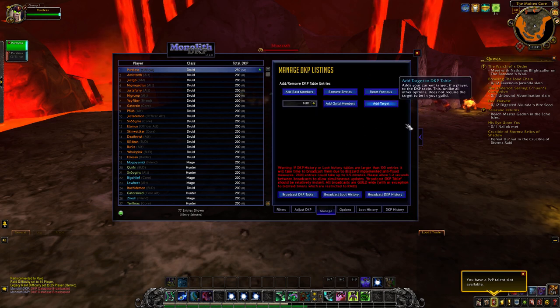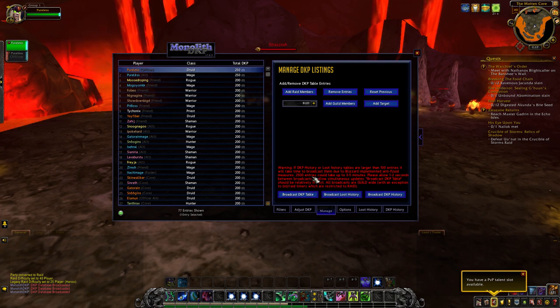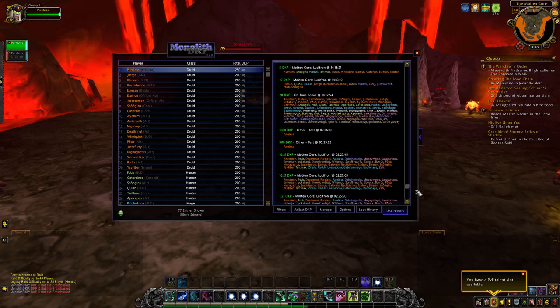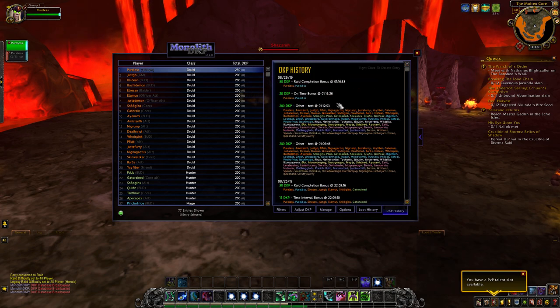As far as the functions in the different tabs — I already showed you how to add and remove people to the DKP list. At the bottom, this is to broadcast all of the current tables to everybody within the guild. These broadcasts are guild-wide, not raid-wide, so everybody that's online will get those updates. Broadcast DKP table broadcasts that, broadcast loot history sends everything in the loot history, and then DKP history lists all the different changes to DKP made — deductions, raid bonuses, etc.